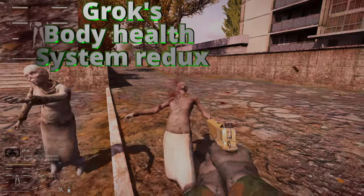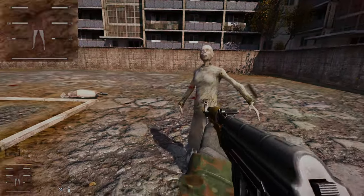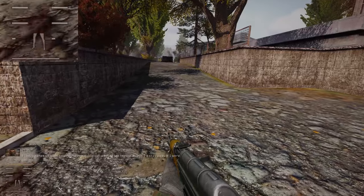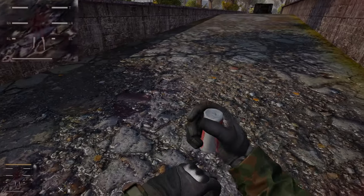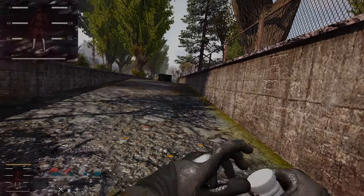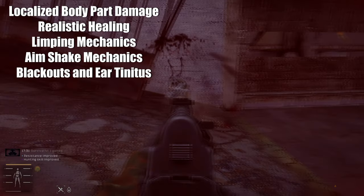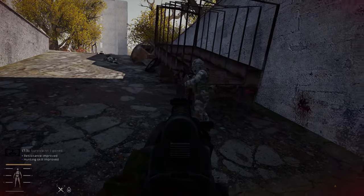Next we have GROK Body Health System Redux, which adds a realistic healing system that isn't too complicated to use. This adds localized damage to your character's body parts — for example, if your leg is shot, your character can't run, and forcing them to run reduces health even more, plus your character will walk limping. So you must use the correct medicine to heal the affected body part. Getting shot near the head will stun your character, add tinnitus, and damage eardrums, possibly causing blackouts. Getting shot in the arms makes it more difficult to aim, adding more aim shake.